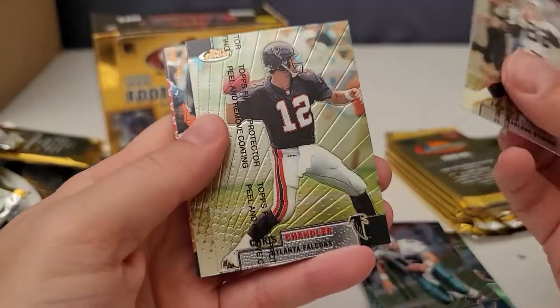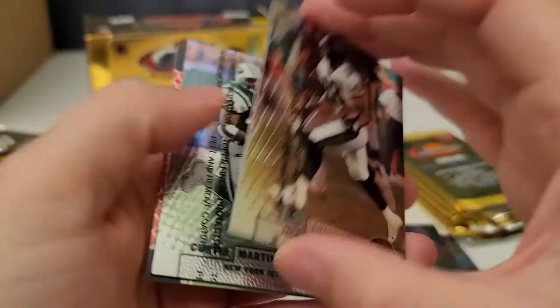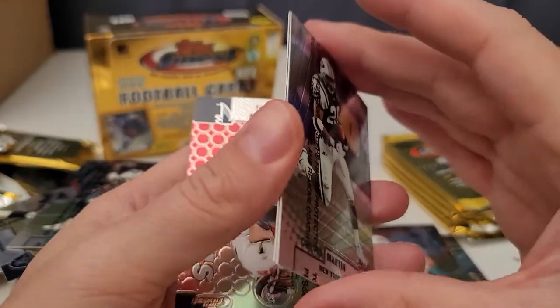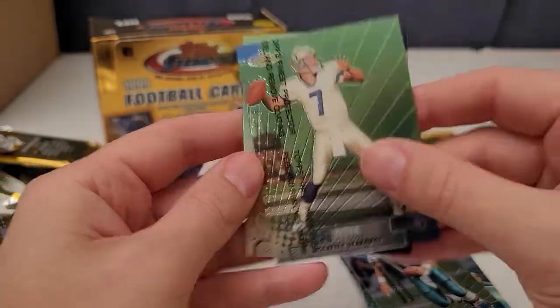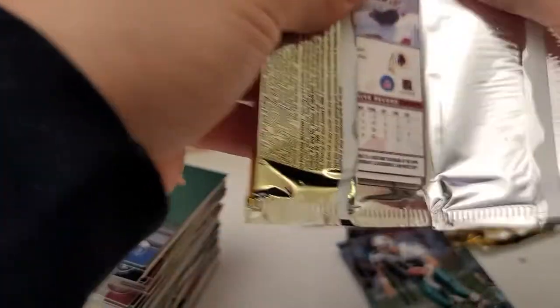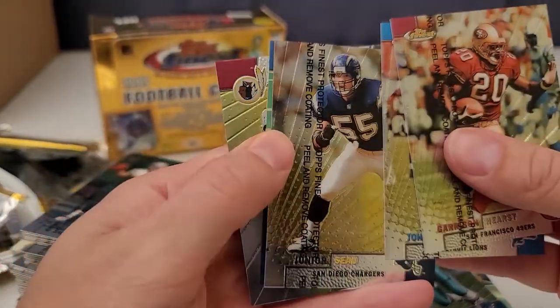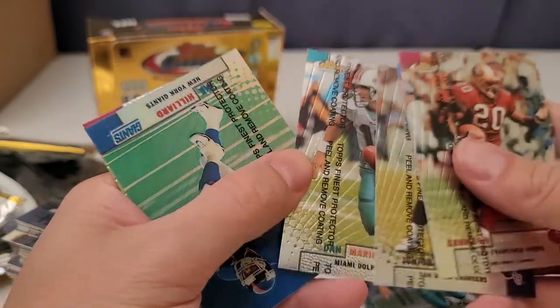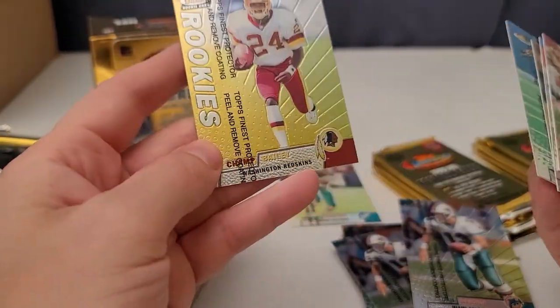Jamal Anderson — the Dirty Bird! Chris Chandler, Fred Taylor again. Cards are kind of stuck but not really. Curtis Martin — my favorite. Another John Kitna. I'm pretty sure I can build the complete set from this. The Rams were a fun team to watch. Garrison Hearst, Johnny Morton, Junior Seau. Ike Hilliard — that might be a refractor! And another Champ Bailey rookie — yes, refractor! So there's our two refractors.